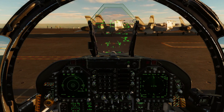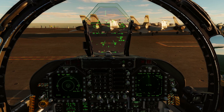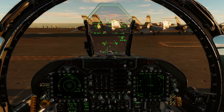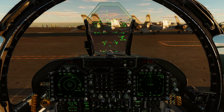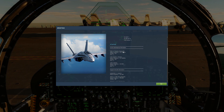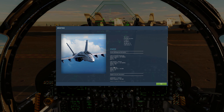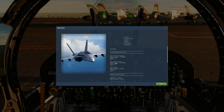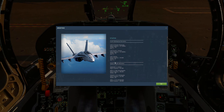Alright, so when you join a server — if you're playing multiplayer or a single-player mission — if the mission editor or creator has done their job properly, they should have put all the details and relevant information into the mission briefing, which you bring up by pressing Left Alt B. This is where you should have all your TACANs, radio frequencies, and all that stuff you need.